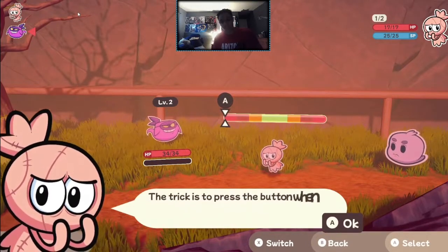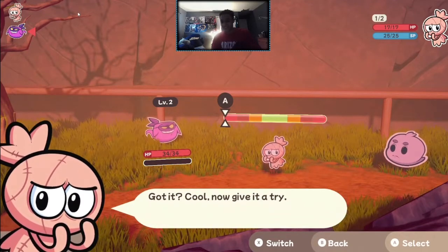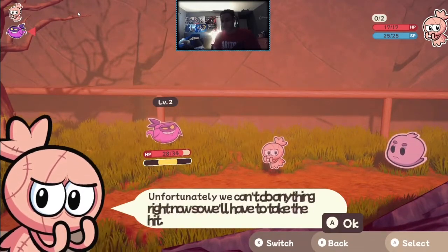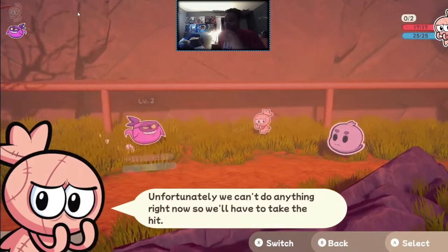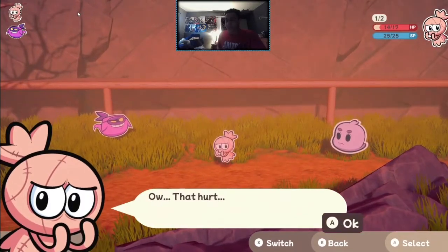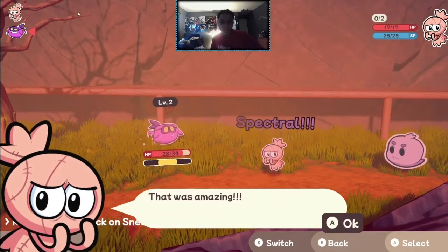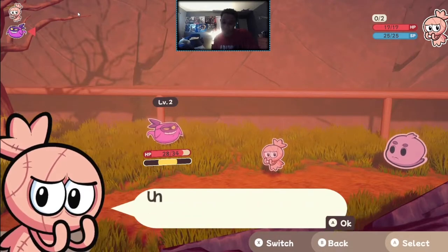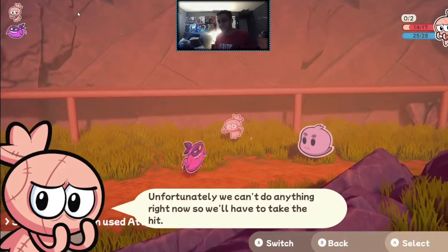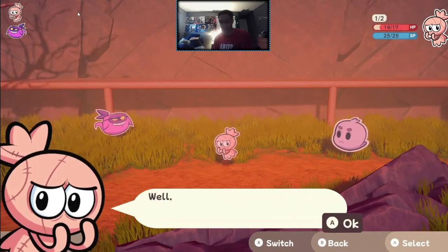Once you start your first battle you'll be introduced to your figment, which will be your ally during battle. This figment is called Regret, and he's about to perform his first attack. The attack system works by timing your input into the green zone to get a perfect hit — similar to how Mario RPG works where you time the button press. You'll also notice that when the enemy gets hit there's a stun bar, similar to the Street Fighter series, where the more damage you deal in a row the more they'll be stunned. Once completely stunned, you're free to attack.